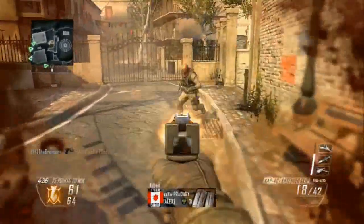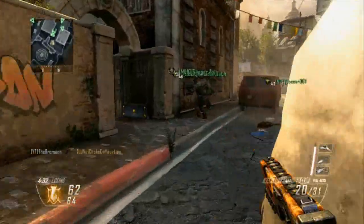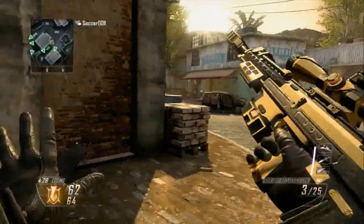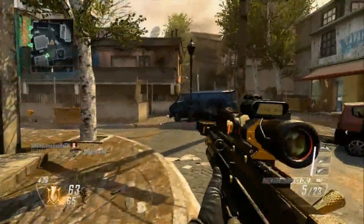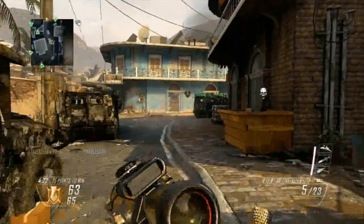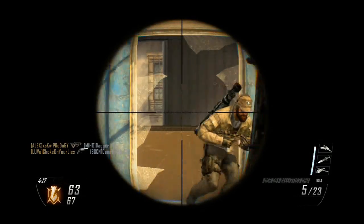Not really much to talk about — just use Ballistic CPU so you don't sway around, have a good secondary, and use Ghost, Hardline, Toughness or Fast Hands, and Tactical Mask. I think you're all set. Let's do something fun for the last remaining bit of this video so you guys stay entertained.